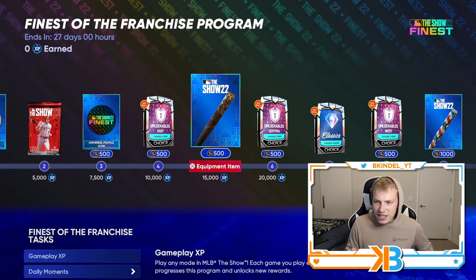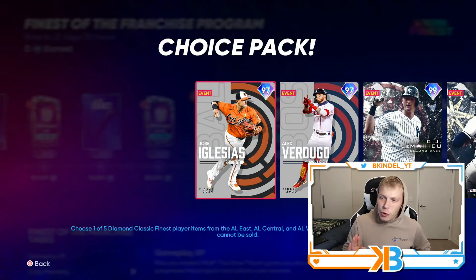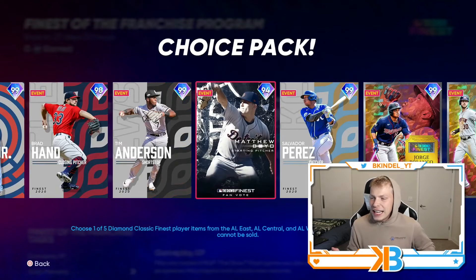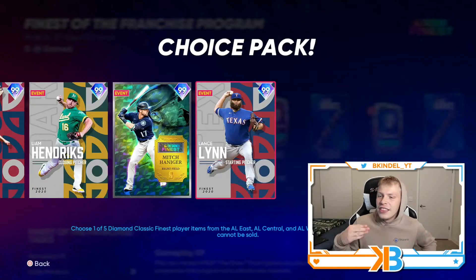Usually we get henchmen in these programs, and now they went throwback with some of these classic packs. At 25k, we get some throwback AL Finest cards: Iglesias, Verdugo, LeMahieu, Morton, Gariel, Hand, Anderson, Boyd, Salvi, Jorge Polanco, Kyle Tucker — freaking amazing in last year's game — David Fletcher, Liam Hendricks, Mitch Haniger, and Lance Lynn.